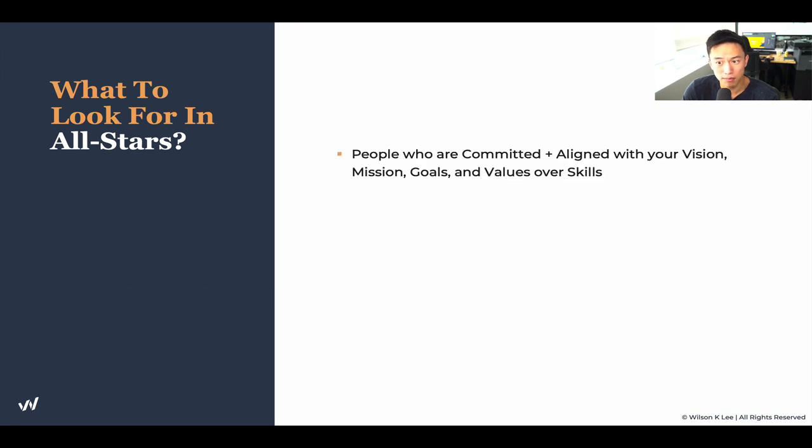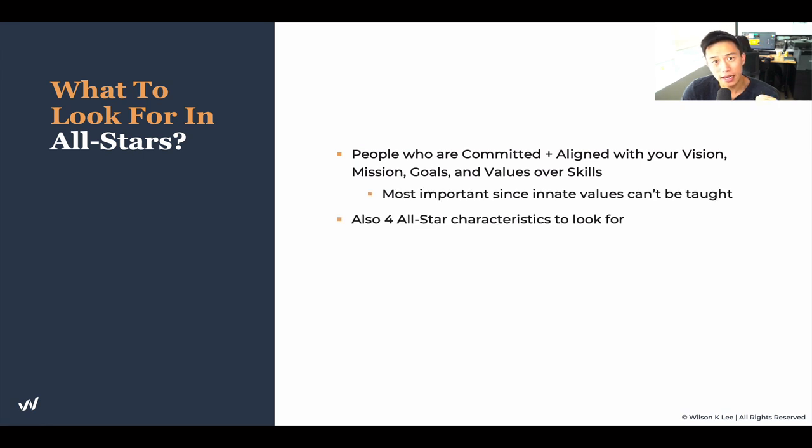What to look for in your all-star team members: people who are committed, aligned with your vision, believe in your mission, and share your goals. Values over skill set — these are a much higher priority than skill set. Someone might be a front-of-house manager from a five-star hotel, but if they don't fit your culture and values, it doesn't matter how great their skill set is. Don't hire them — it's just not the right fit. Innate values cannot be taught, but a skill set can be. Hire for values.